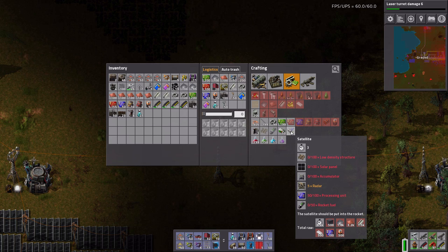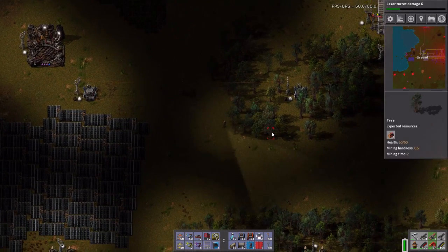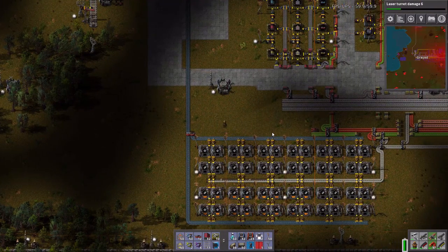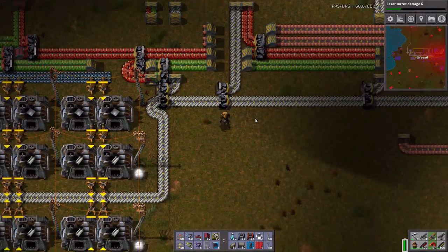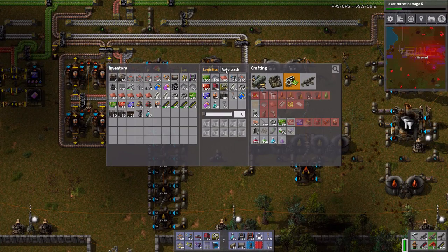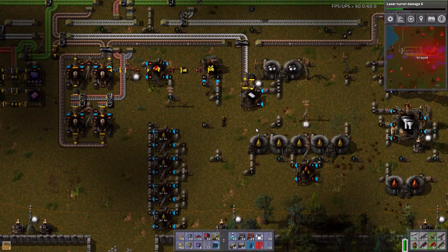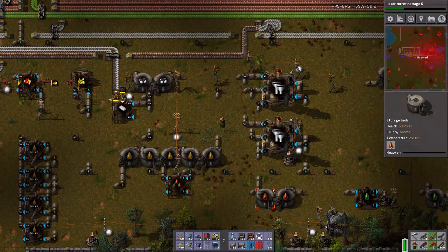So we need to start with rocket fuel first. Rocket fuel requires solid fuel, which is made from petroleum products - of which I have an abundance. Solid fuel can also be burned in the boilers, so it's another source of energy if we need it. But with my coal reserves I don't think I'm going to need it. Somewhere down here I'm going to make solid fuel in a chemical plant. How's my light oil? My light oil is empty, my petroleum gas is at 1.3k, my heavy oil is at zero.